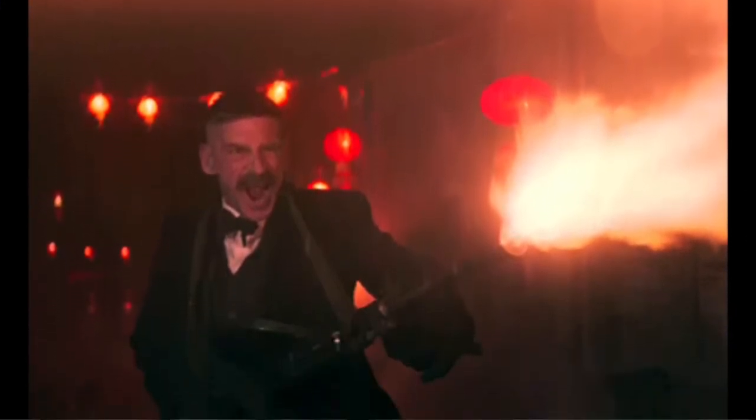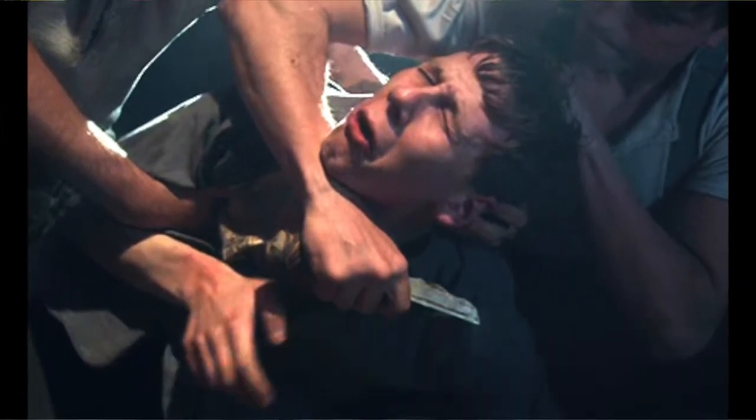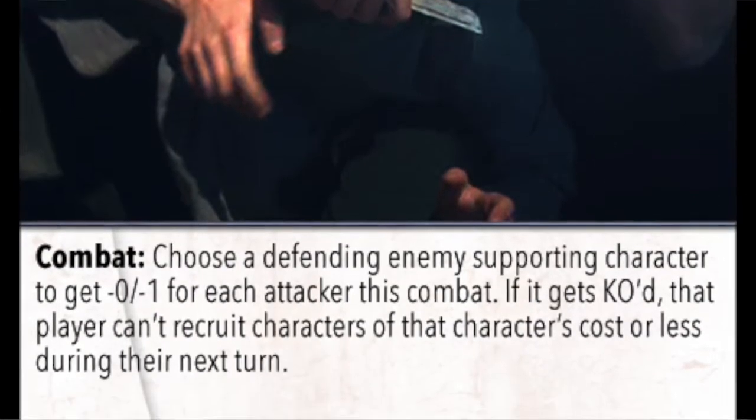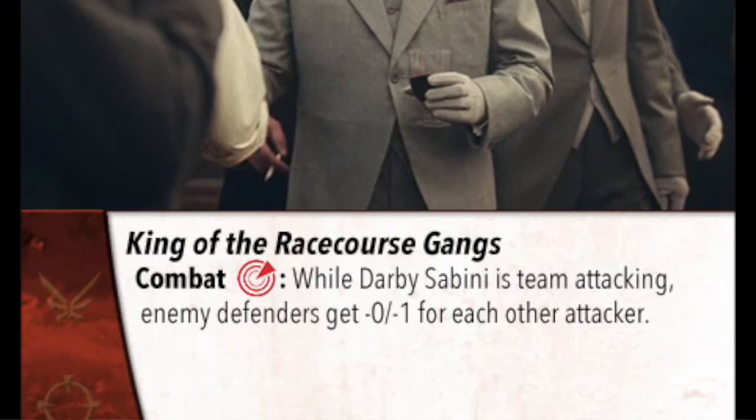I wanted at least some kind of flavorful idea that was different in this set compared to others. For the Peaky Blinders team, I came up with some powerful one-of-a-kind plot twists that are intended to be an auto-include if you're playing with the Peaky Blinders main character. With the Trouble team — the evil team — I came to the realization that they could cut the legs out from under you, because the team deals with a lot of gangsters and unsavory types. There are several ways of basically reducing your opponent's defense if you make big team attacks, and it's been fun to see that play out in playtesting.